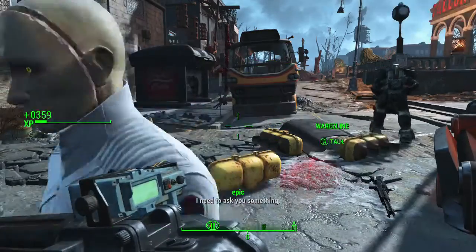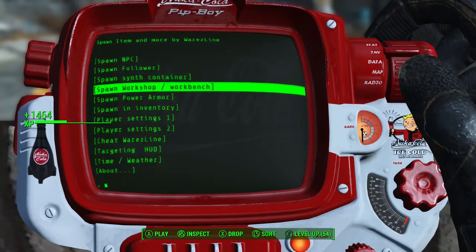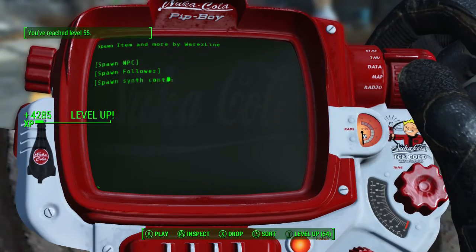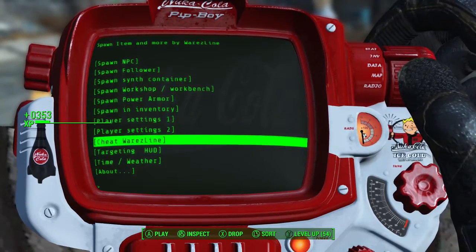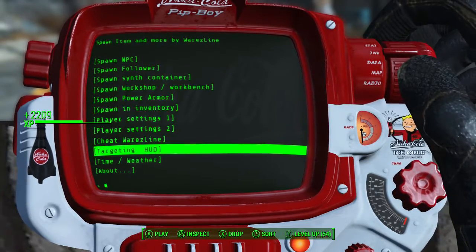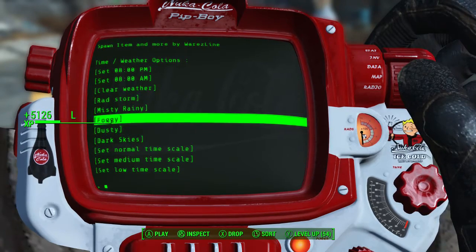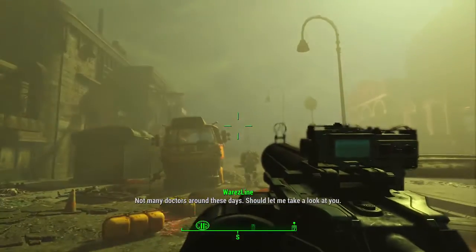Fancy. Spawn a workbench — chemistry station, armor workbench — that's cool. So this is the mod that you want for starting a new game. Time and weather — rad storm, misty rain — that's cool, let's do rad storm. Oh, this is cool!